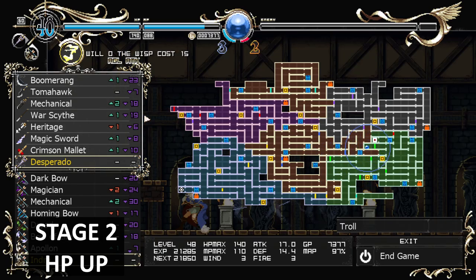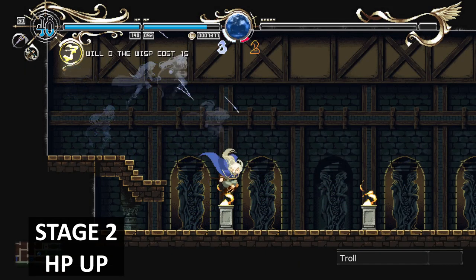Now that you have the green gate key and can open green doors, if you go all the way through you'll get a max HP upgrade — it'll just be sitting here for you to grab.